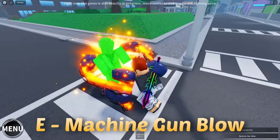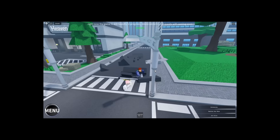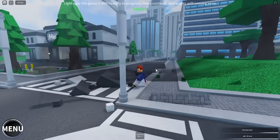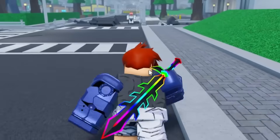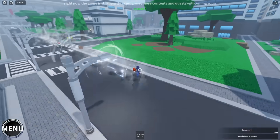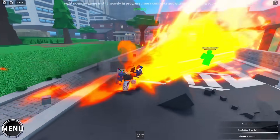Starting off with the M1s. Next is E, which is the barrage, and then we got R. What was that? Let me try this again — oh, you have to hold it. Okay. Now for T — oh my god I forgot how cool these moves are. I'll try it again — yeah, okay, it just ragdolls them.